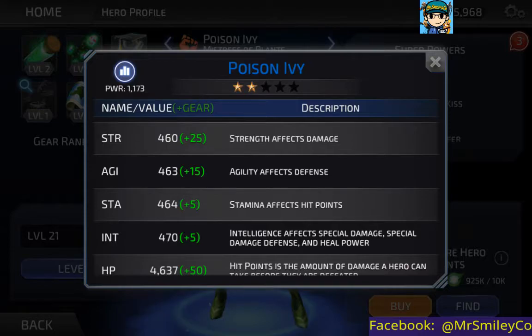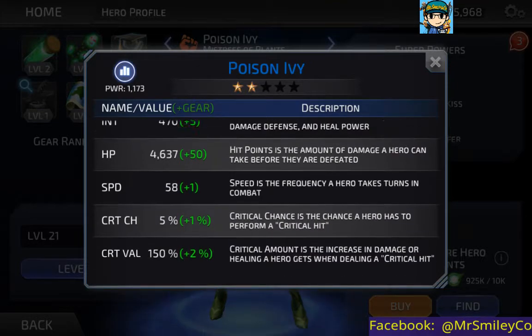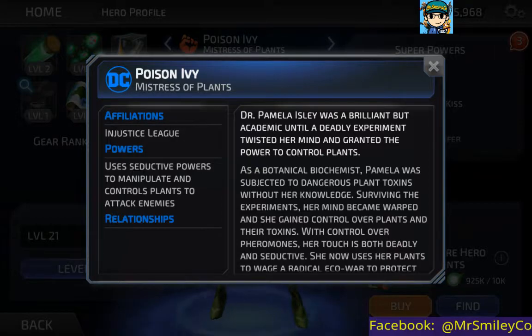Let's take a look at stats now: Strength 460, Agility 463, Stamina 464, Intelligence 470, Health 4,637, Speed 58, Critical Chance 5%, and Critical Value 150%.